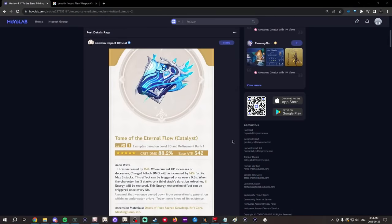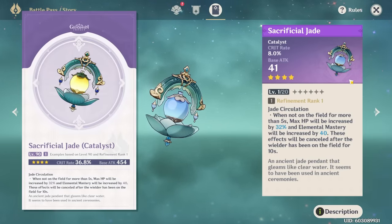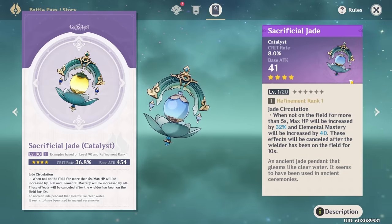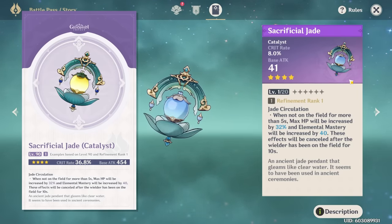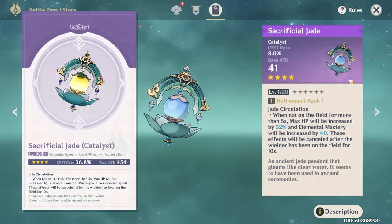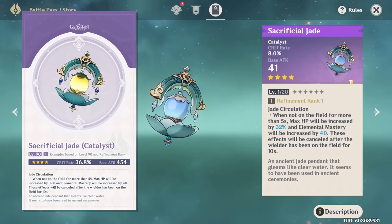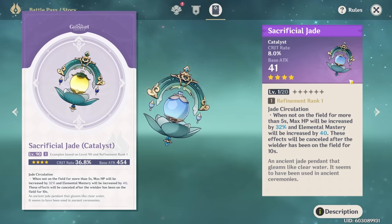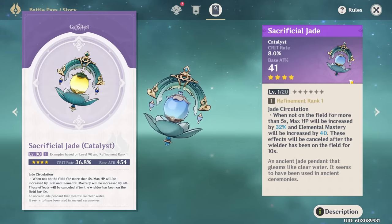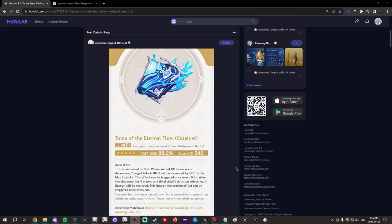If you're pulling on the weapon banner, there's a good chance you're also getting the Battle Pass. The Sacrificial Jade weapon has insane stats — 36% crit rate, 32% HP, and 40 EM at R1, doubling to 64% HP and 80 EM at R5. While it currently doesn't really have a user in-game, it is very safe to assume that Naviette will want crit, HP, and EM, making this a great option for him. He's not out yet, so don't take this as factual, but it is worth considering alternatives before pulling for a signature.